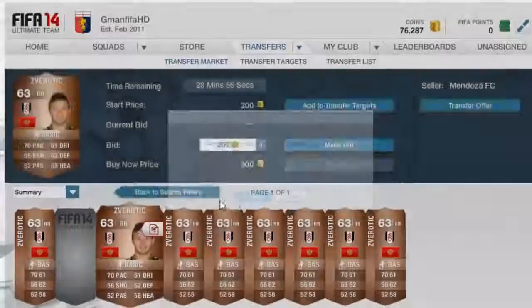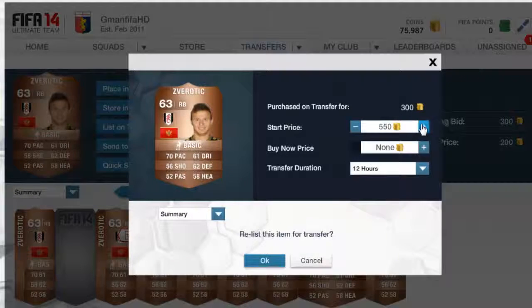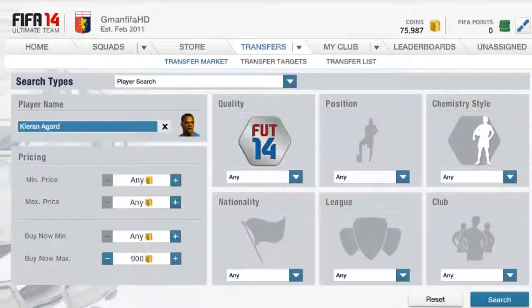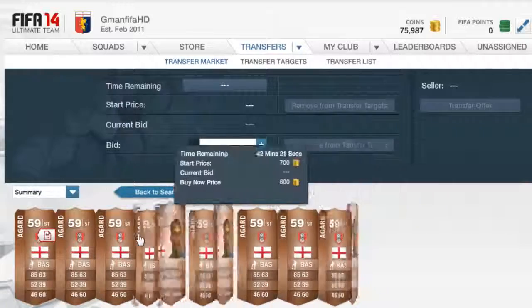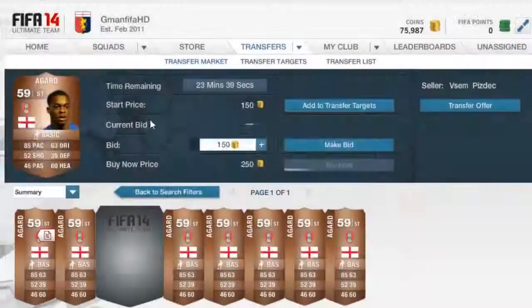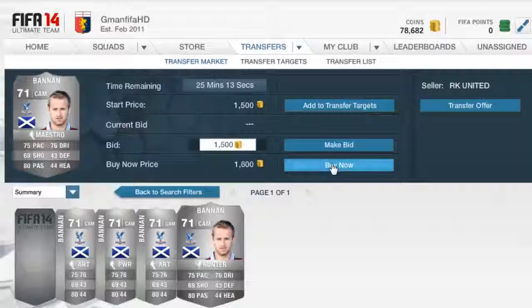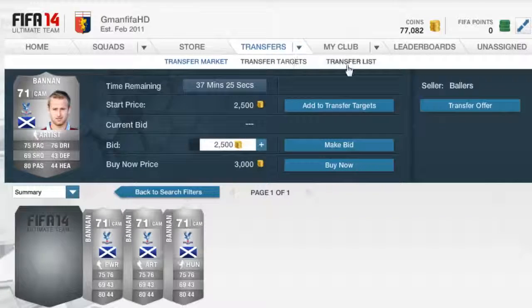Next we're going to pick up a Zivarite — she's been playing a lot because of the injuries to Hangeland and players like that. We got one for 300 coins. This one might not be the best because I think there will probably be an overload later on, but hopefully I can sell it before then. Next one is an Agard for 250 coins — next on the market is 500, so why not? 250 coins cheaper, there's no point leaving it.